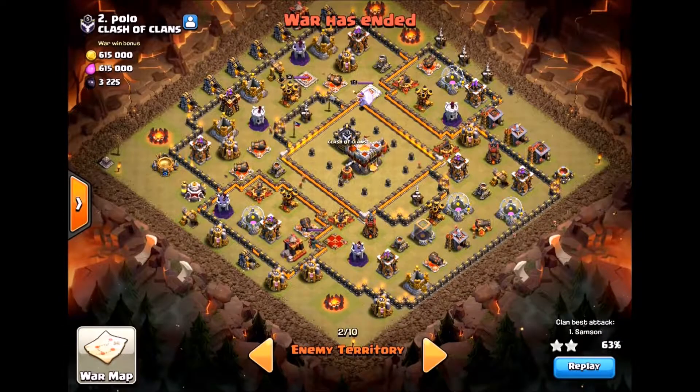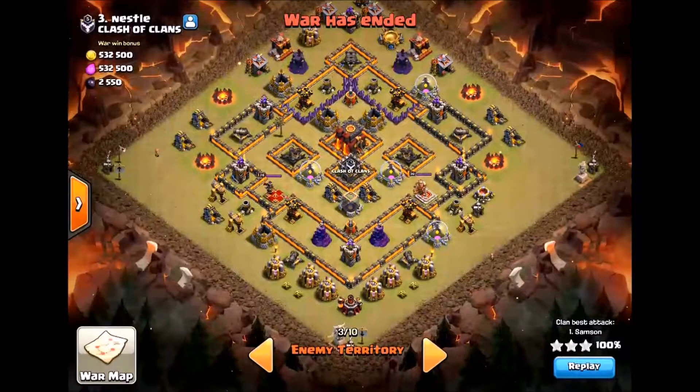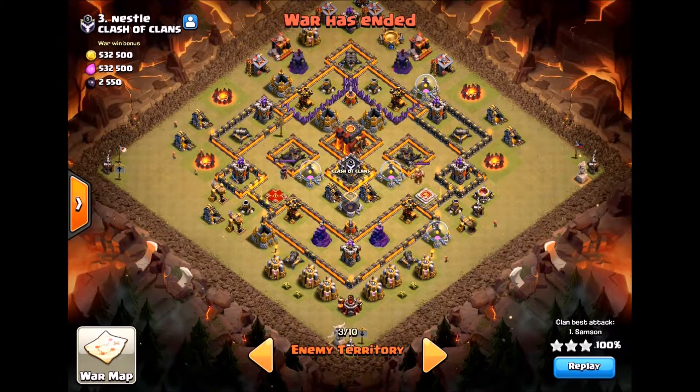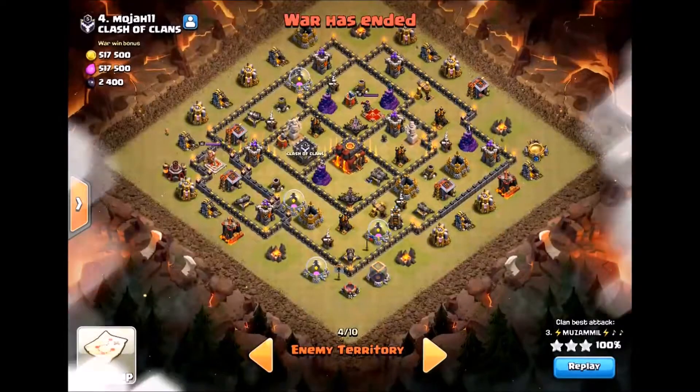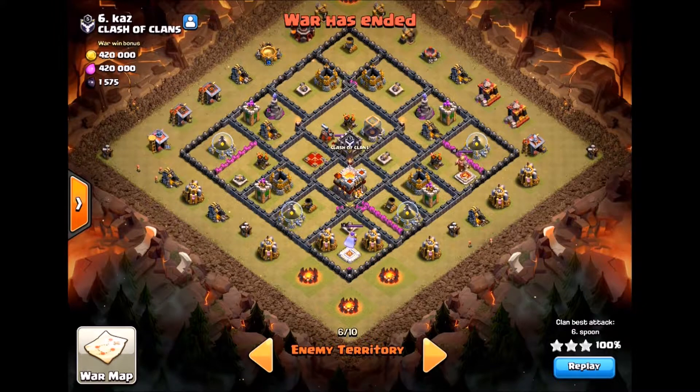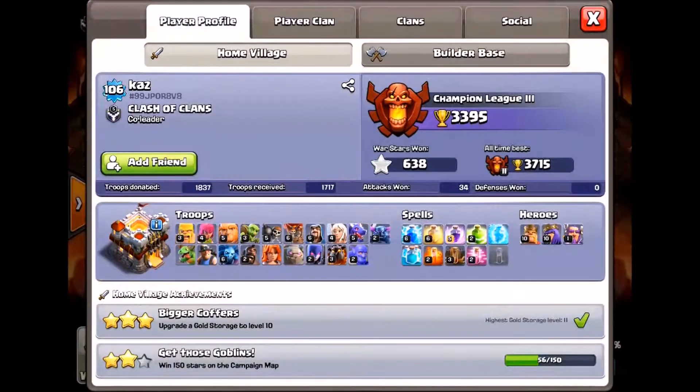That's the first critical part of your engineered clan. Below that you want some good solid town hall 10s — maybe haven't maxed all their defenses, missing an expo in this case — but solid town hall 10 troops where troops are a little higher level than the defenses. Get a couple of those. Then in about the middle of your group you want another engineered town hall 11 with around town hall seven level defenses but solid town hall 10 troops.